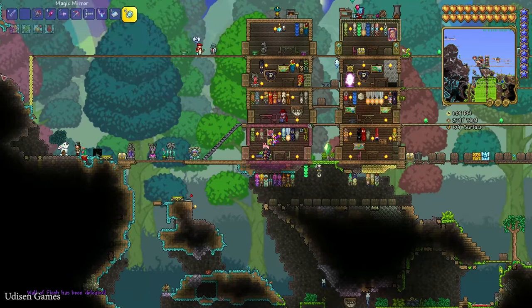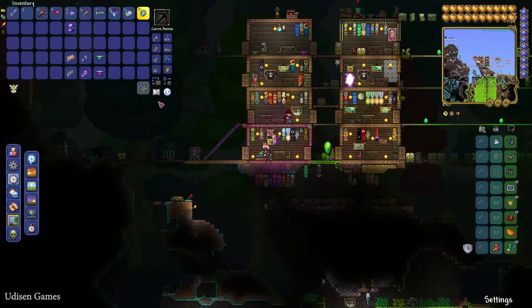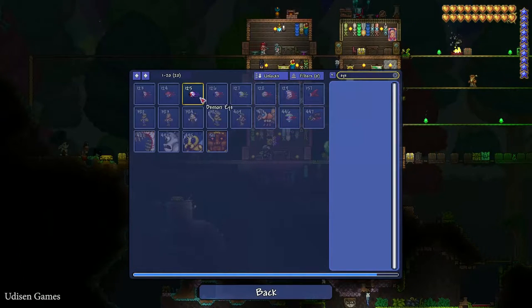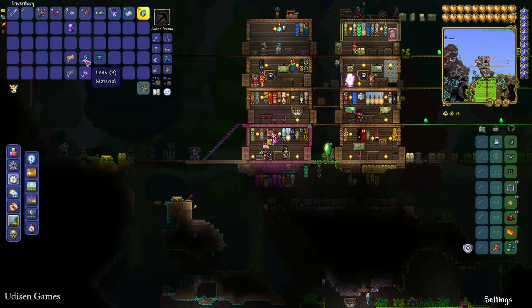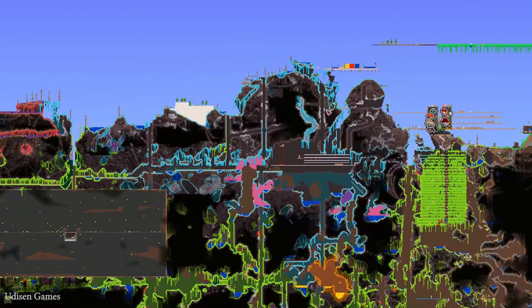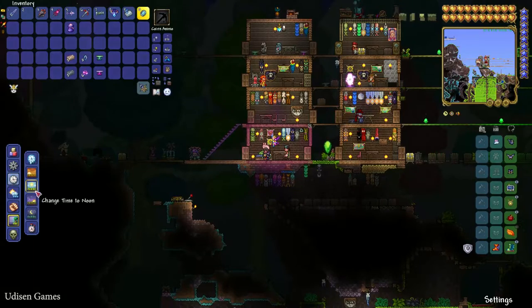Once back on the surface, wait for nighttime and kill a special creature — the Wandering Eye — which drops Lenses. You must collect three Lenses. After that, find the Hallow biome. The Hallow biome appears on the map with a distinctive color and has rainbow trees in the background.